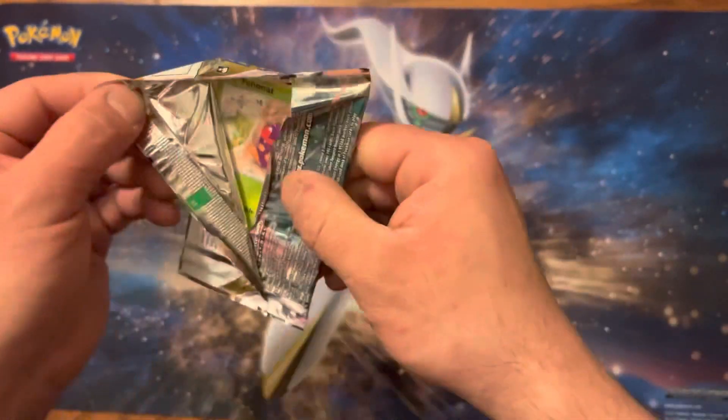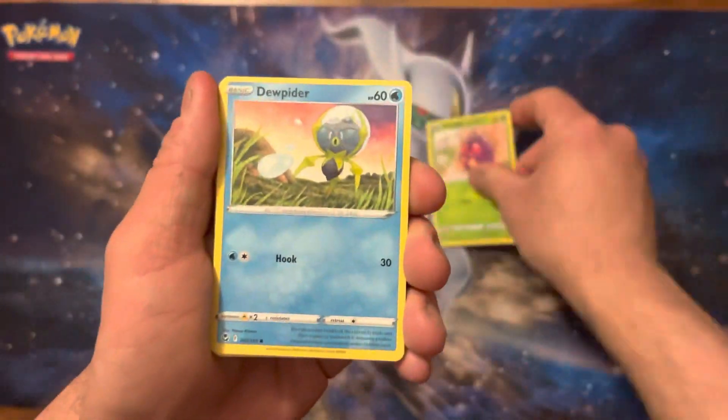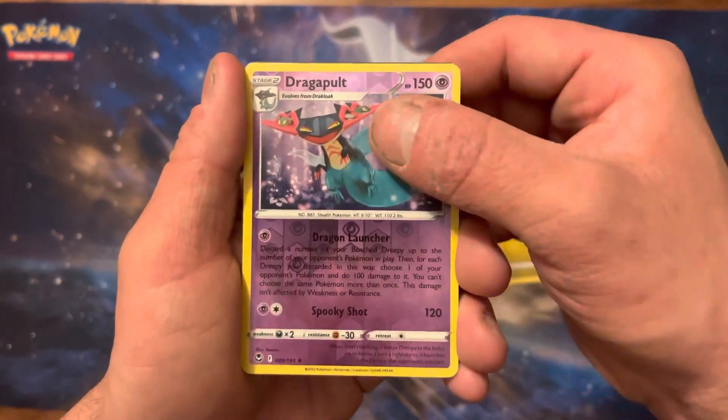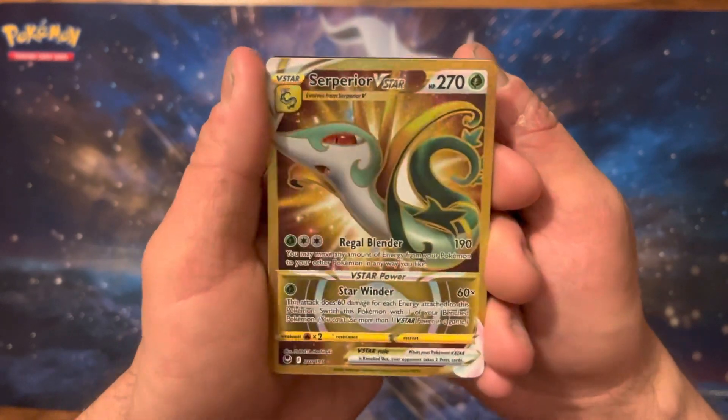Quaxly's okay — I'm just not a big fan of ducks, and not a big fan of birds in general, let alone a duck. We got a Dragapult Reverse. Gold Suicune V-Star — I like that.